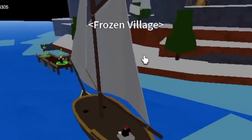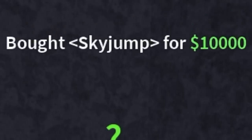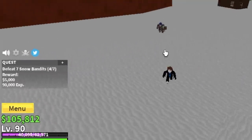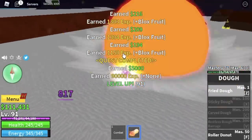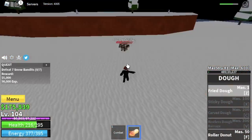Next up, the Frozen Village. Don't forget the ability teacher — buy everything: the Sky Jump, the Enhancement, and the Flash Step. Moving on, we're gonna start defeating the Snow Bandits. They're very easy to defeat, so don't worry. You're gonna grind them until you reach level 105.